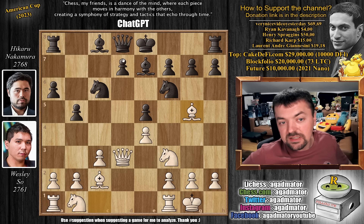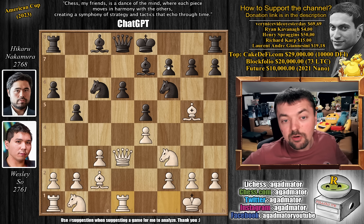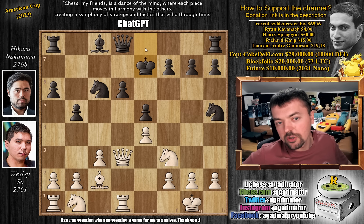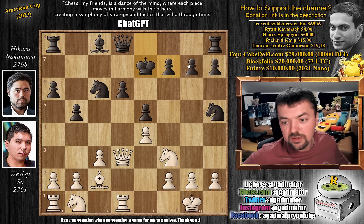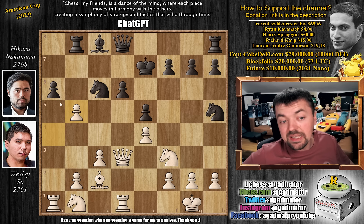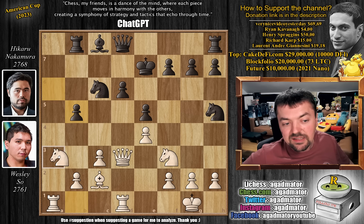Bishop to g5, Wesley continues development. D6 now, we have rook to d1, and now knight to h5 offering a trade of bishops. So bishop captures, we have king captures on e7 to help with the defense of the d6 pawn. Later on you're going to play rook to e8 and king to f8 if you want to artificially castle. And pawn to a4 — we say this in pretty much every video: once you see a6 and b5 you play a4, that's just how chess works. Rook to b8 and now a captures, a captures and knight to a3.